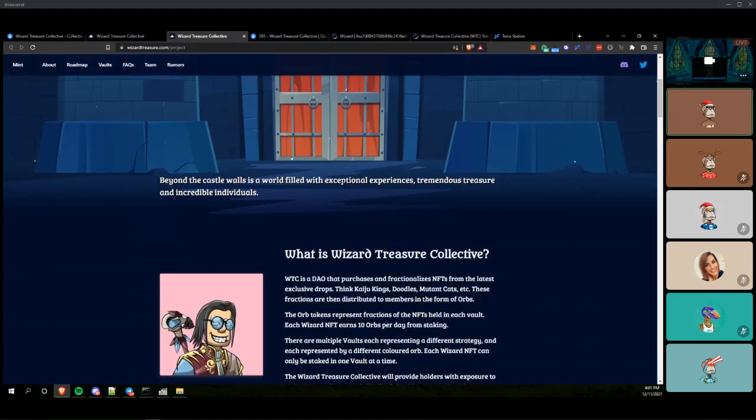Not all exchanges are available in all locations. In the US, Binance.com is not available - Binance US does not carry Luna. In the US, Crypto.com does have Luna on their app. Otherwise KuCoin, Gemini, and Gate.io are options you can use from the US.